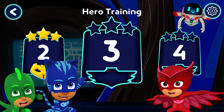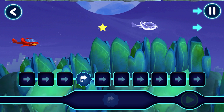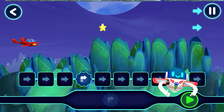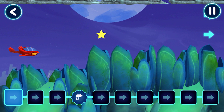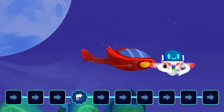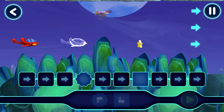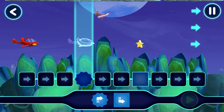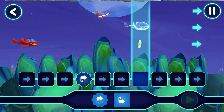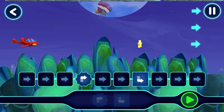Let's pick a level to play. Amazing! See if you can guide the Owl Glider. Nice! Tap this button when you're going to play the Owl Glider. Now let's see what happens when you tap the play button.